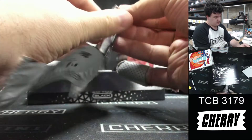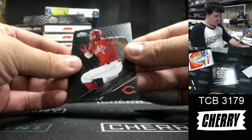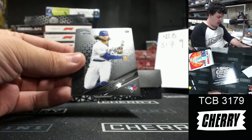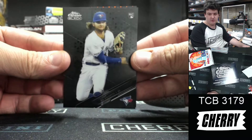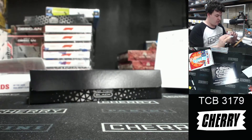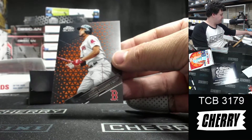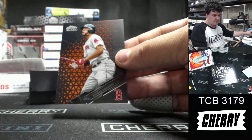First up, for the Reds — Nick Castellanos base, and a Boba Shett rookie. Nice. For the Toronto Blue Jays, beautiful cards right there. And an orange Xander Bogaerts, numbered just 10 of 25, for the Boston Red Sox. Very nice.